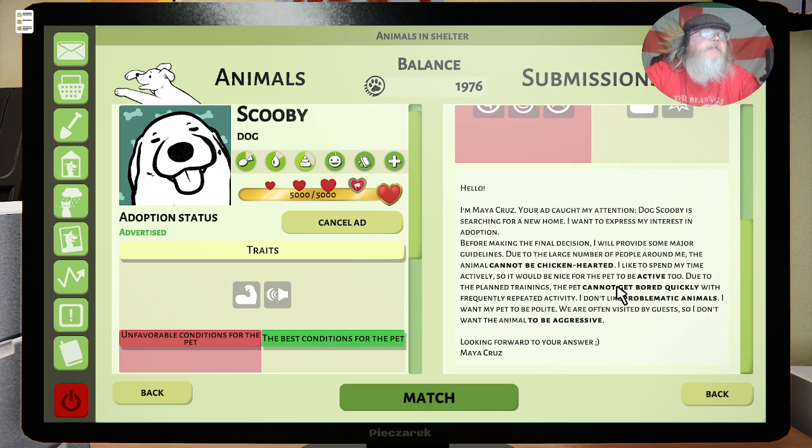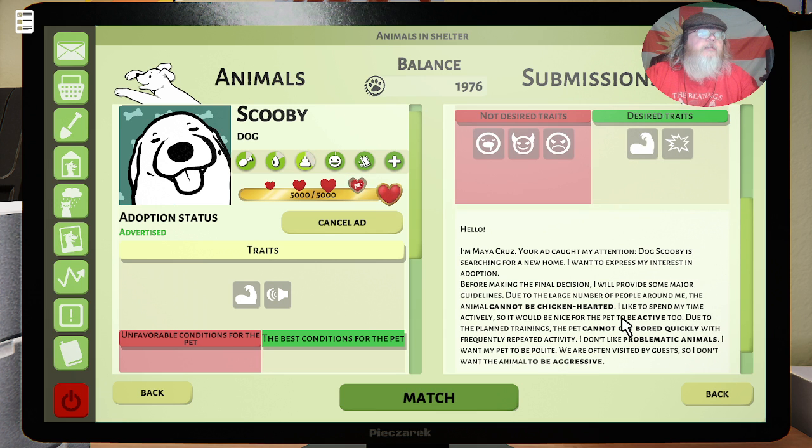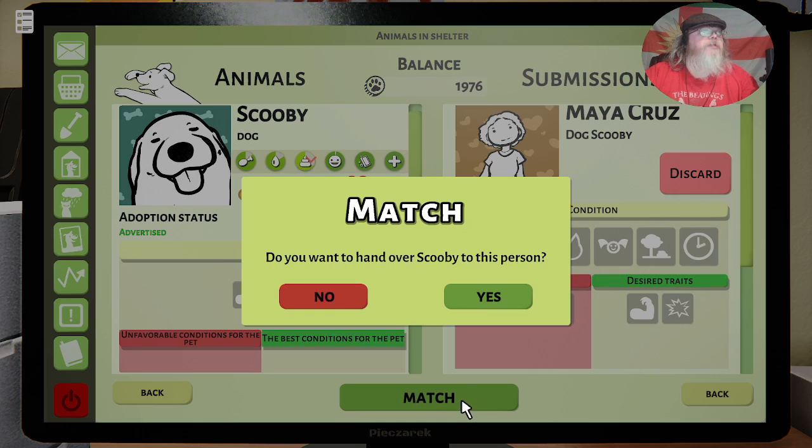Maya's requirements: due to a large number of people around me, the animal cannot be chicken-hearted. I like to spend my time actively, so it'd be nice if it's active. I like to play. Due to planned training, the pet cannot get bored easily — nope. I don't like problematic animals; I want my pet to be polite — yep, that's fine. I'll match you.